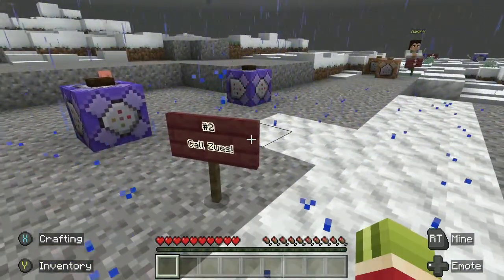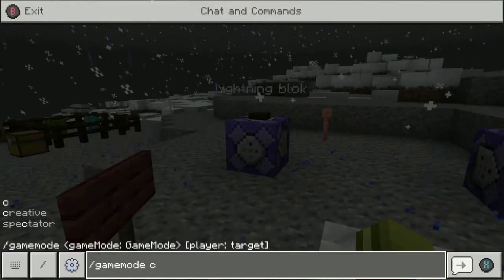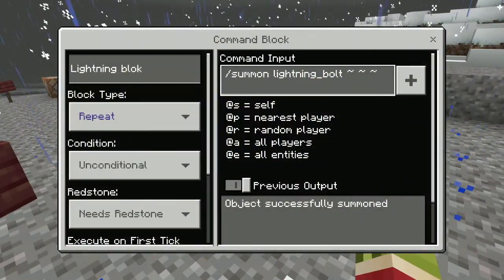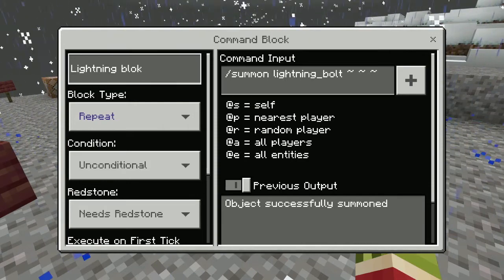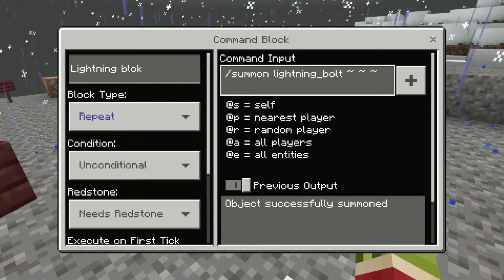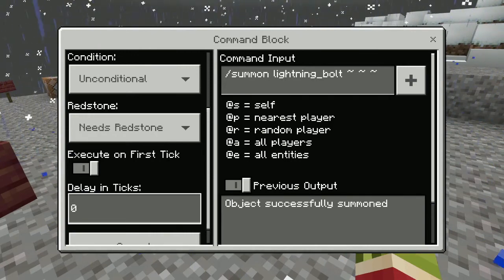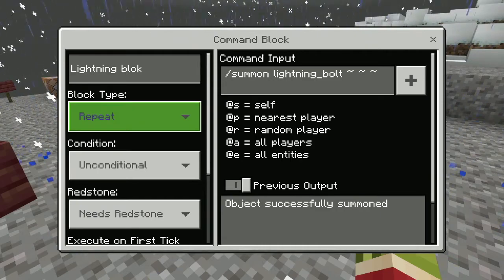Next on the list is number two — you can call Zeus in the game, at least metaphorically. I used a repeating command block because they're kind of fun to play around with. Basically I named it 'lightning block' and used slash summon lightning bolt, lightning underscore bolt, squiggly line squiggly line squiggly line. You should probably — if you don't want your game to crash in the first five seconds — put a delay like one tick on that digit, it makes all the difference.